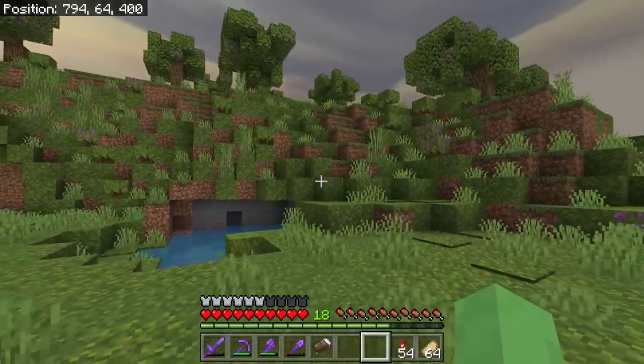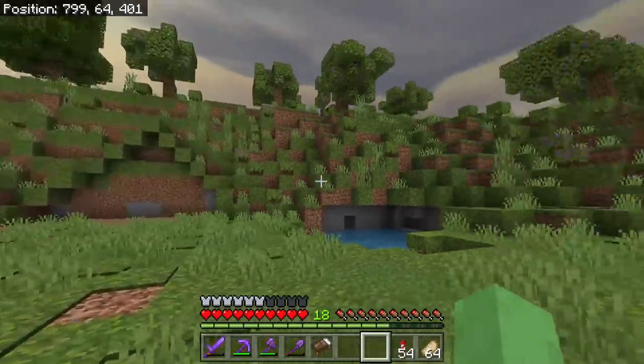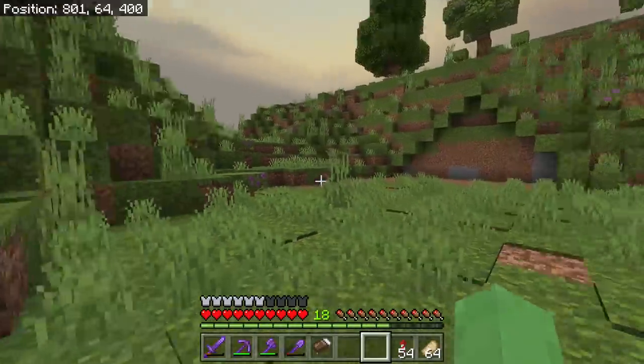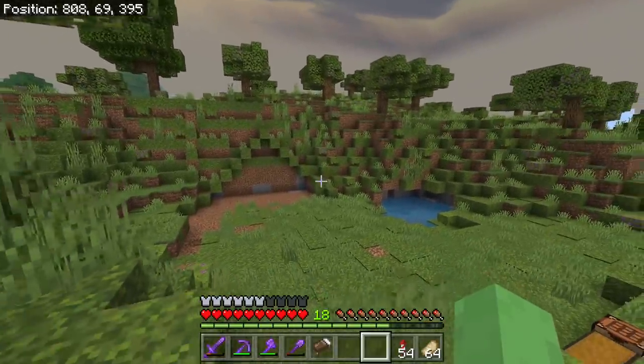Mine's gonna be more of like a hobbit hole. I thought there couldn't have been a better place in my world other than this area where we overtook the lands with moss. As you can see, I kind of got the outline here — I'm gonna go ahead and make our first little house and see where we can go from there.